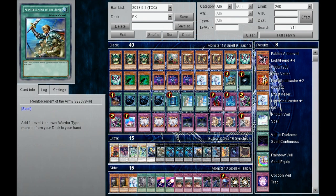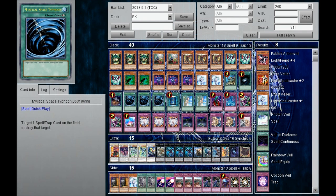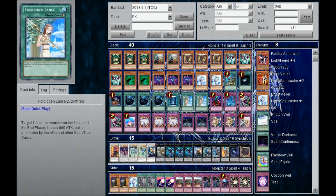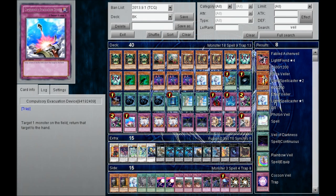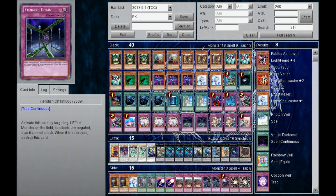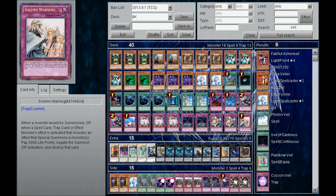For the spells, we have 1 Reinforcement of the Army, 1 Dark Hole, 1 Foolish Burial, 3 Mystical Space Typhoon, 1 Book of Moon, and 2 Forbidden Lances. For the traps, we have 1 Bottomless, 1 Torrential Tribute, 2 Dimensional Prison, 1 Compulsory Evacuation, 3 Vanity's Emptiness, 2 Fiendish Chain, 2 XYZ Block, and 1 Solemn Warning.